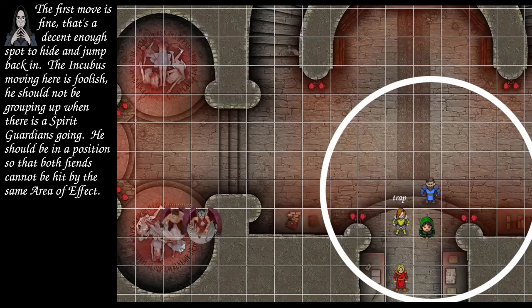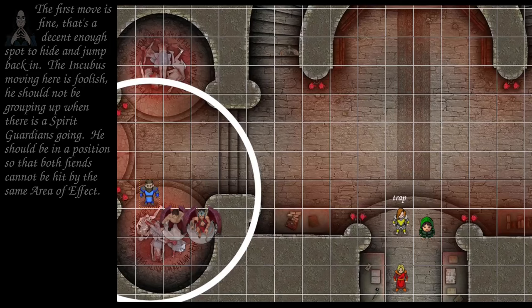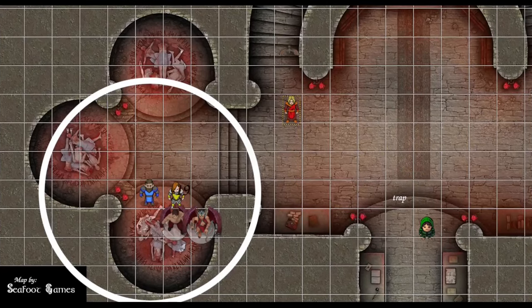The succubus walks through the ethereal plane and reappears, and the other succubus does the same. Longfish dashes toward the incubus and lands on the far side. Fear No Equal dashes to next to the cleric. Azure Wolf moves diagonally into range and fires Ray of Frost — nat 20! 38 points of damage; they take half for 19, and that is lethal.